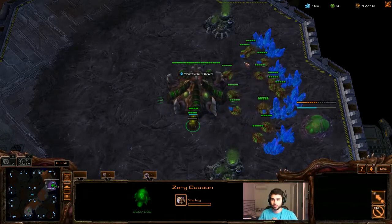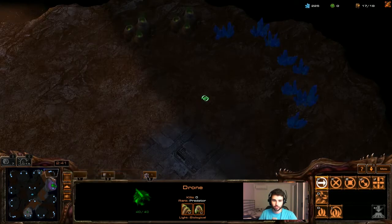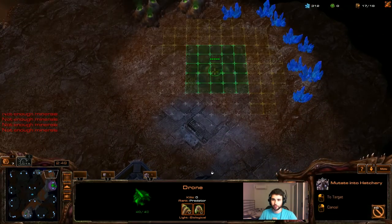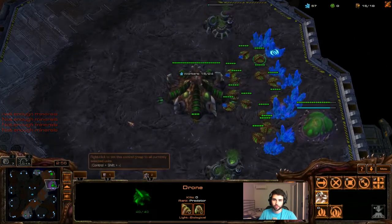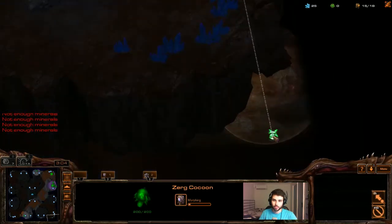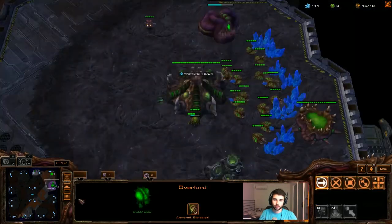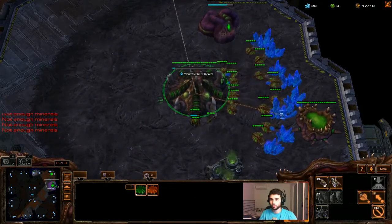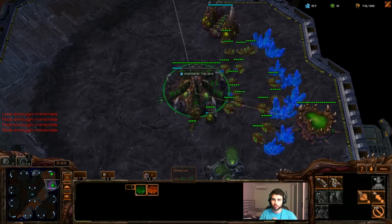Here we go, 17 hatchery. Should have used the camera hotkeys there to make it more efficient. He's gonna go ahead and build a hatchery for me — thank you little drone. Like I said, gonna get gas straight after that on 16, then gonna get an overlord and spread him down to the bottom right side of the map. He's actually scouting — that's the first time I've been scouted on in Bronze League. We're gonna get a queen at 15 after the overlord, and we're gonna move dudes into this gas. Three dudes in the gas.